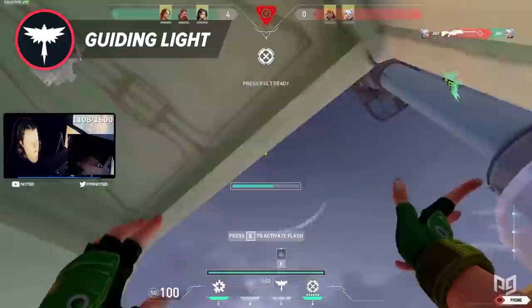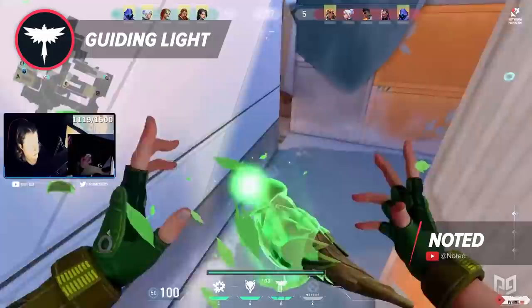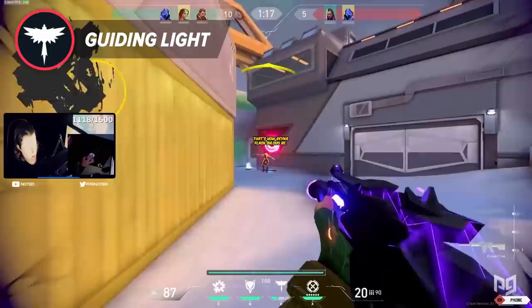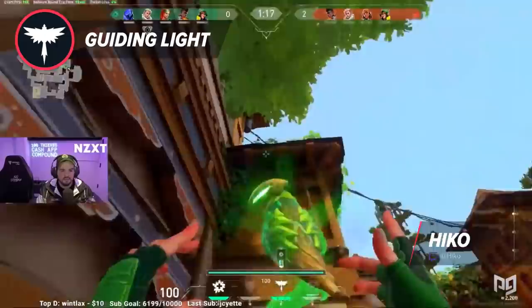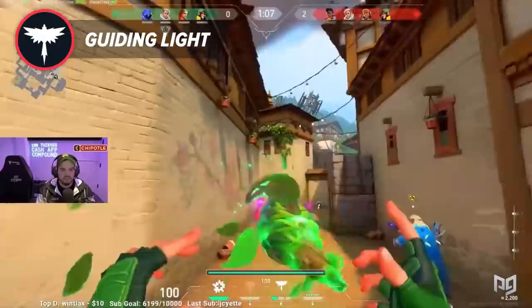You can use this ability from far away and control its movements with precision, allowing you to blind enemies around corners and from behind cover. Unlike Breach, Phoenix, and Reyna's flashes where you need to put yourself in a bad position, this flash is kind enough to come to you and flash enemies wherever you stand. Guiding Light is a very difficult ability to control and use effectively at first — it will take a lot of practice to get the hang of it. Another cool thing is that you can still move at regular speed while casting this ability, making for some cool aggressive plays where you can treat it almost like a pop flash from CS:GO, peeking around corners immediately after it detonates. Sky can stand behind her team and send her Hawk out first before entering a site to flash anyone close by, allowing the team to rush in before the flash effect wears off.